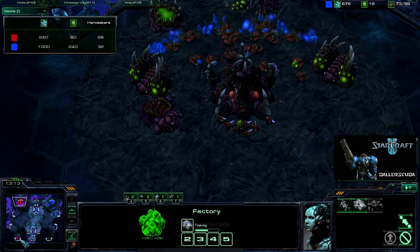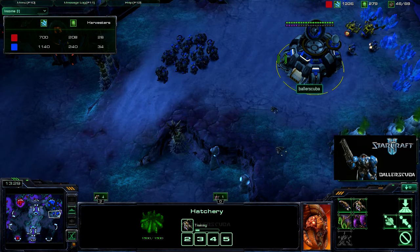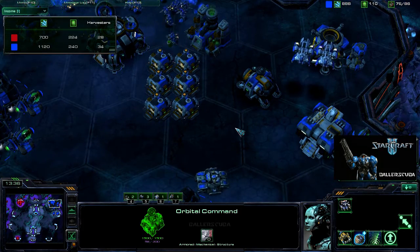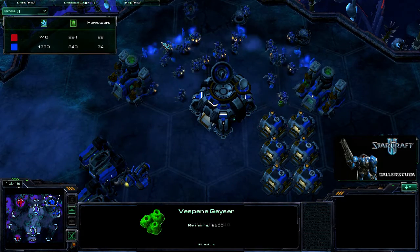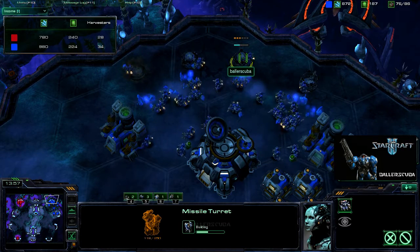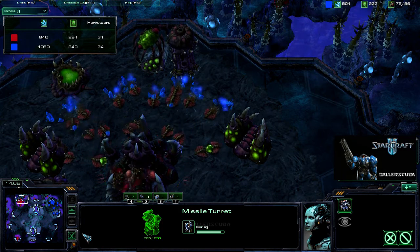But it stopped all that mining. I'm able to take the lead in the harvester count. Her expansion is up in one of the other starting locations, so it's a good expansion, but it's very weak and if I spot it, it will die almost immediately. I do have quite an excess in minerals because I'm starting to get the tech upgrades. So I go for missile turrets around my main base just in case.